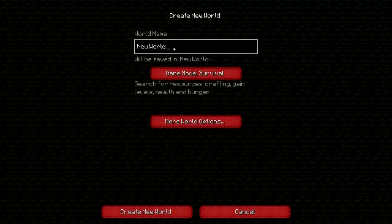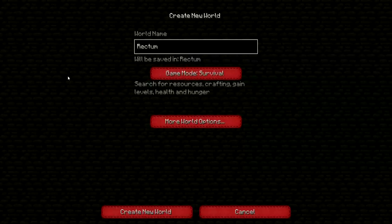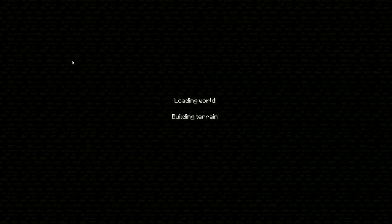Gonna make a world. What are we gonna name this world? Let's just name it Rectum, because we're immature. More world options — allow cheats on, just in case I want to do a legitimate, not really cheaty thing if I have to. Always gonna have the option. I'm going to use Gary Coleman as the seed. We are starting world name Rectum with seed Gary Coleman. Let's build terrain.